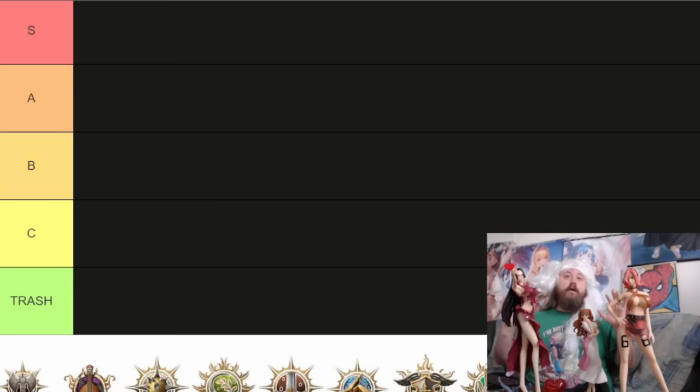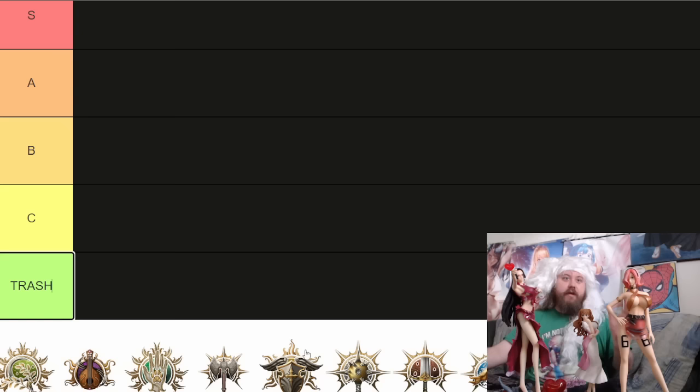Races are pretty straightforward — they don't matter that much, though there are some clearly better racial benefits. You can min-max a bit: dwarf paladin gets saving throw bonuses, tiefling gives fire resistance, and some sub-races offer extra health points for tanking. There are some obvious better combinations, but they're not critical. Now let's talk about classes.